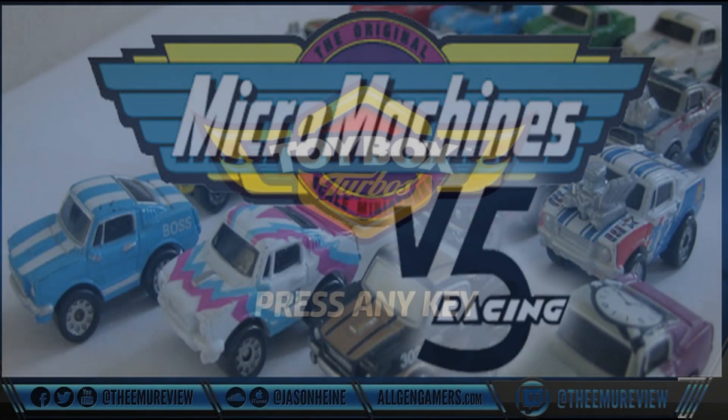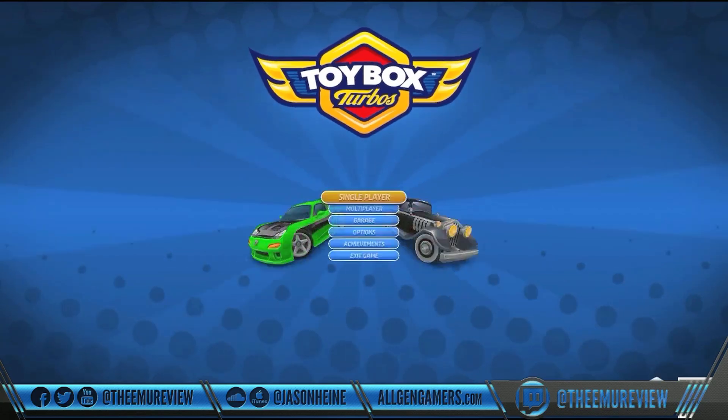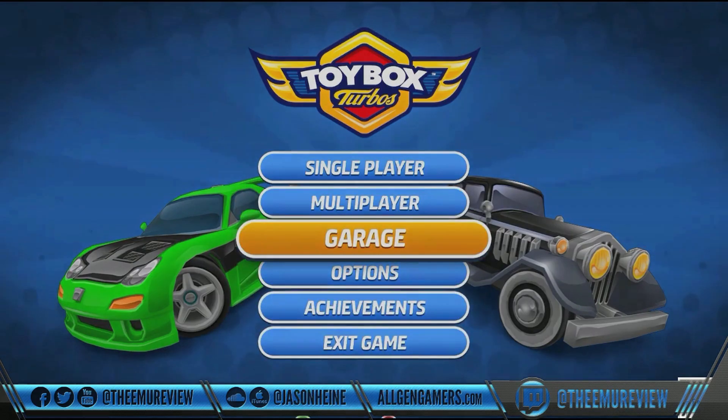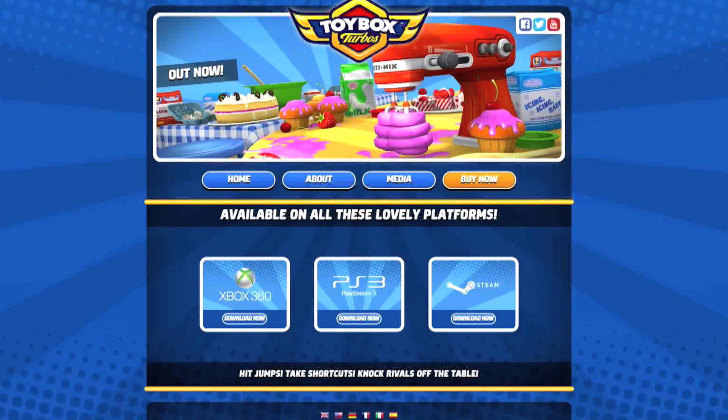What up ladies and gentlemen, Jason Heinie here, Emulator Review, back at you with another review. Today I'm looking at a game called Micro Machines V5 — well, I'm kidding, but actually not kidding, because that's exactly what this game is. This is Toy Box Turbos, released by Codemasters on November 11th, 2014. Available for download on Steam, Xbox 360, and PlayStation 3 for the retail price of $14.99.